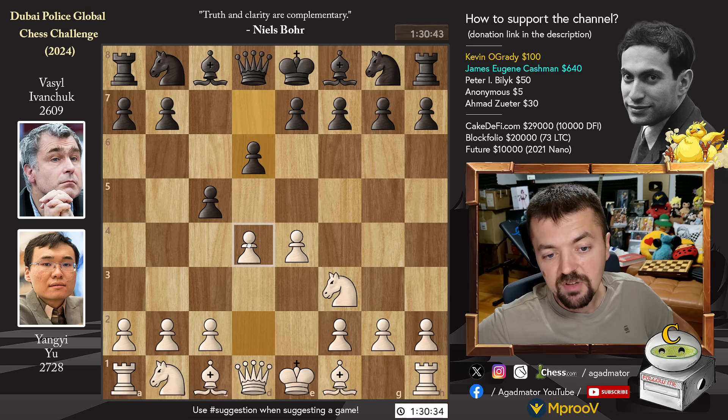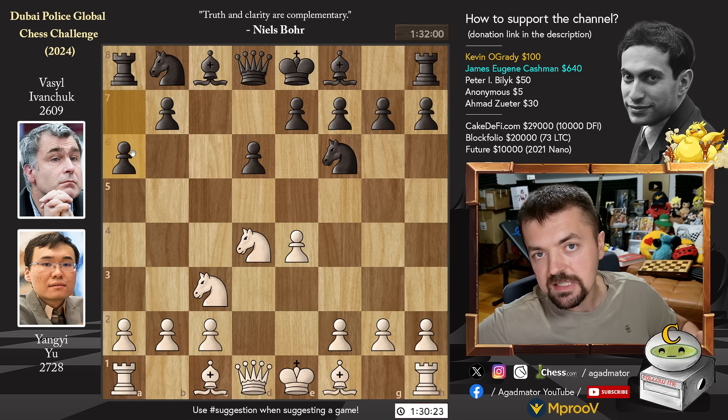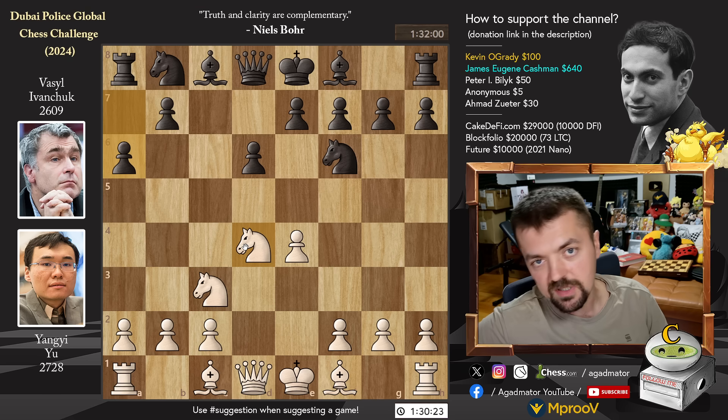Pawn to d6. We have d4, captures, captures, and knight to f6. We have knight to c3 and a6. The Najdorf variation of the Sicilian defense is on the board and I consider this to be the best — maybe not for playing, but for enjoyment and for the audience, as there are always fireworks when there's a Najdorf Sicilian on the board. Any move you play here has a name and tons of theory behind it.